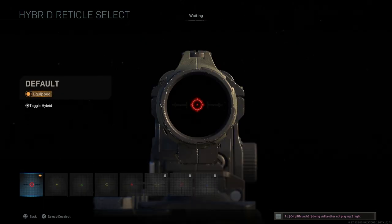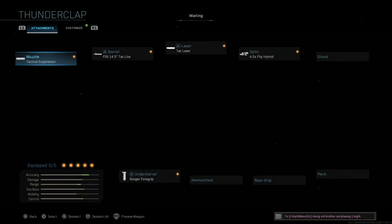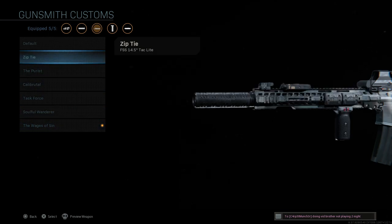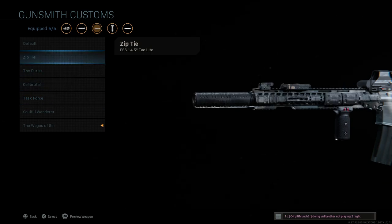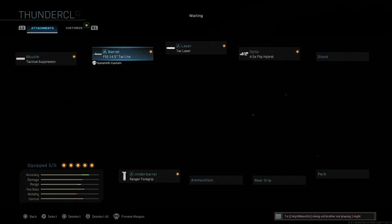For the reticle in gameplay I'll be using the Apophis — a very good reticle. As an alternative, you could use the Thunderclap blueprint and build essentially the same thing, applying the Smoke camo to cover the red. You could also try the Zip Tie, which looks cool but has no KeyMod slots, or the Purist, which is interesting but also lacks KeyMod slots and has a STANAG mag.